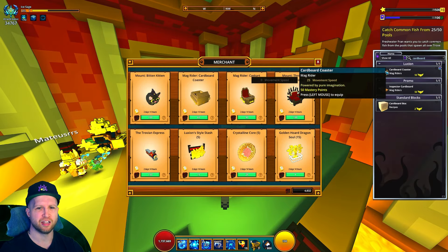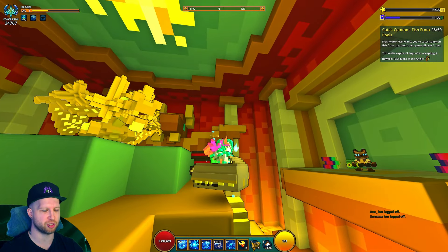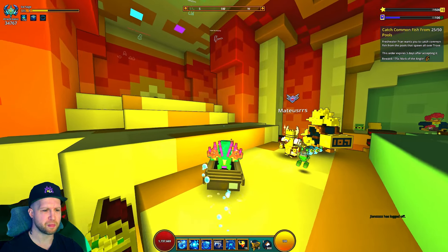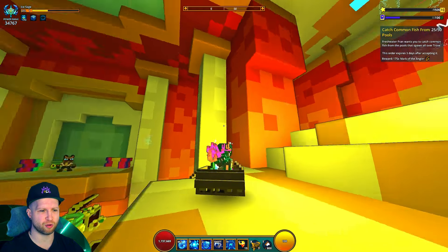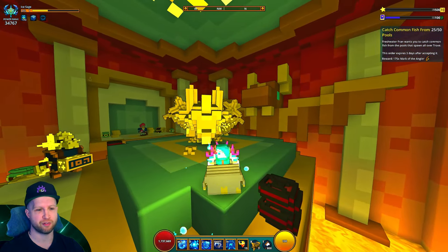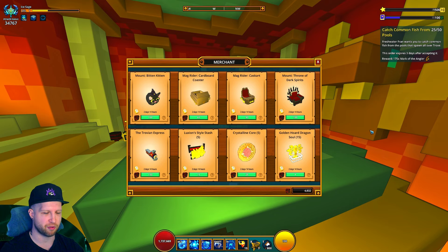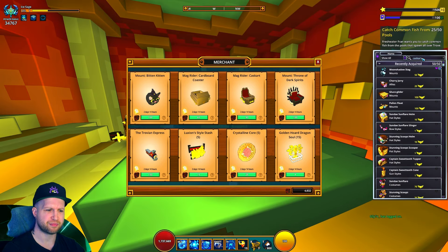I don't know if people are going to actually buy that on the player market. Then we've got the Cardboard Coaster — again from when the devs weren't really putting much detail and thought into their items. This one is supposed to be cardboard, but it just doesn't really work with a voxel world. I would have much rather preferred if it was a reference to Metal Gear — like the box you hide inside.